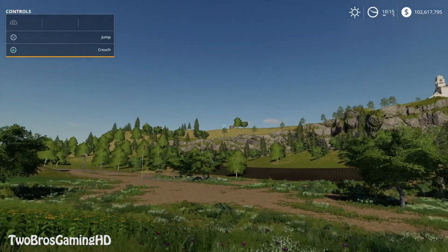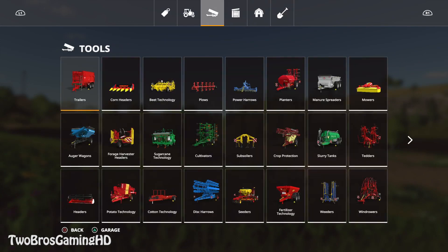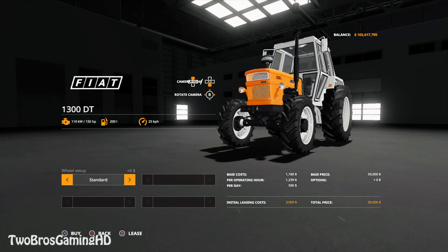And this is like, this is as high as you can actually get — and that's pretty freaking high, I think. So I need a car because I need to get up there. I need to see that. I'm just going to take the Fiat 1300 DT.